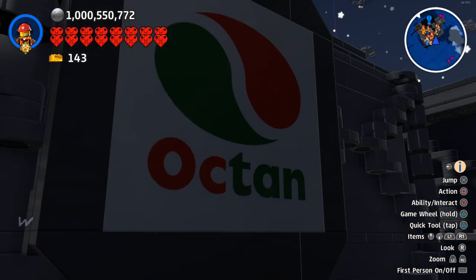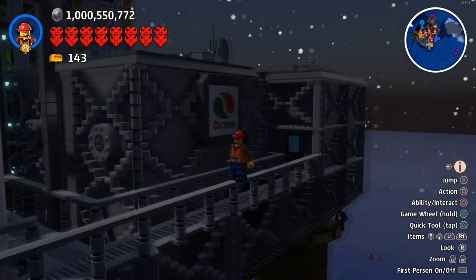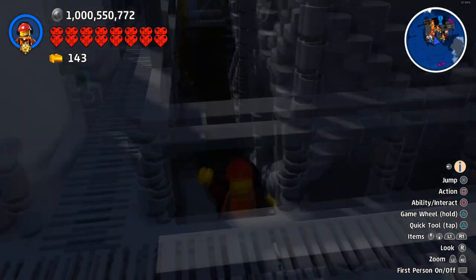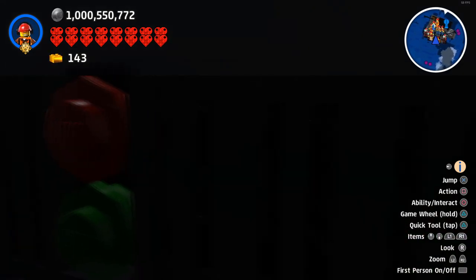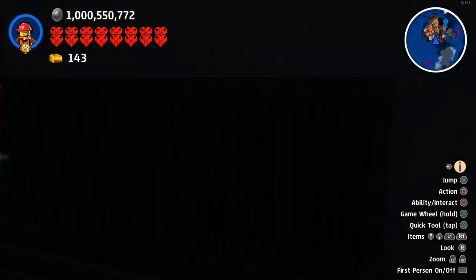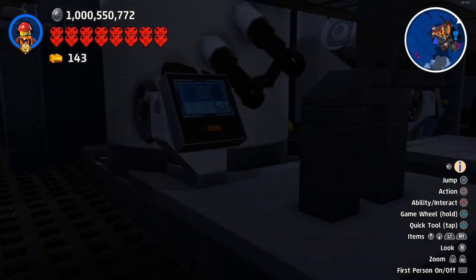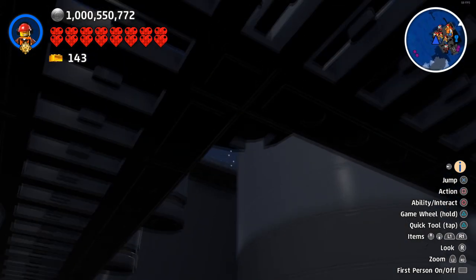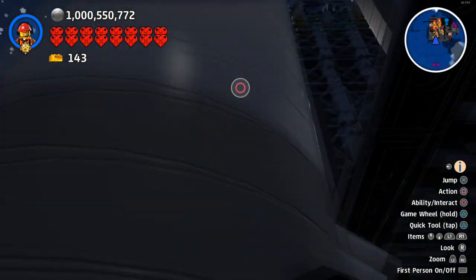We've got an Octan sign — that's obviously the oil company in charge here who own the platform. Down here on this bottom floor we do actually have some control panels and stuff. I don't know if they're like circuit boards and fuses and things like that. We also have computers controlling the inflow and outflow of oil from these big tanks.